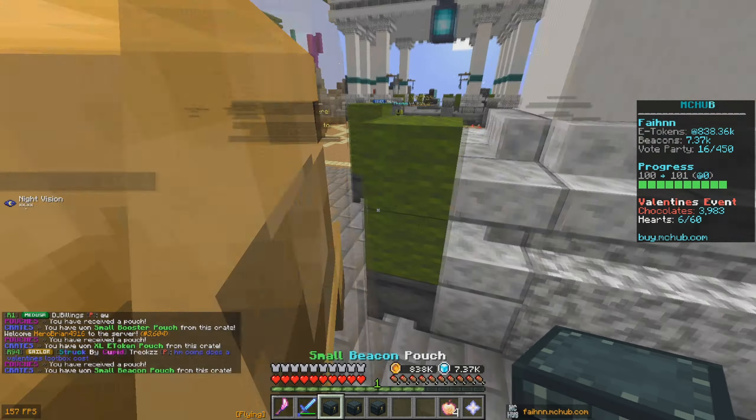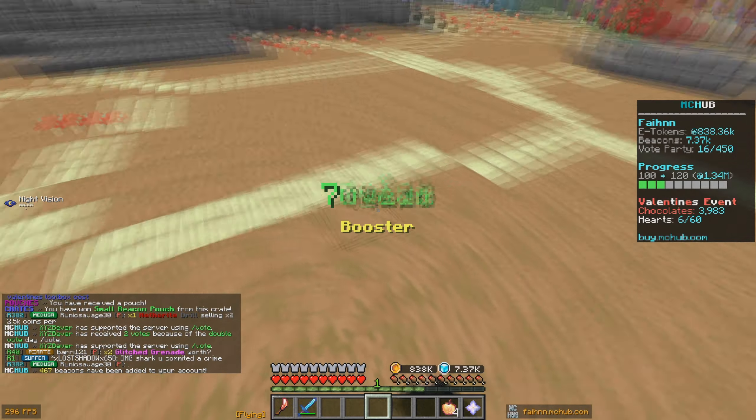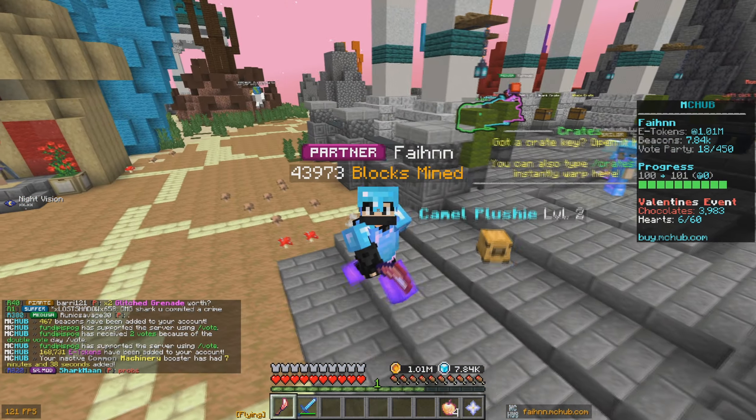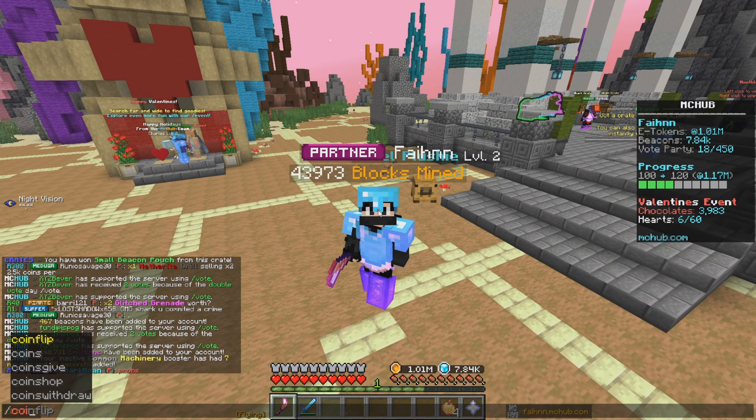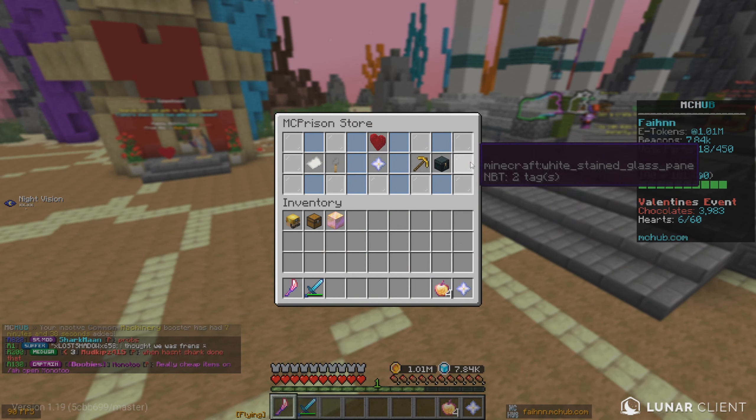Let's open these vote keys and see what we can get. First one: a small booster pouch. Second one: an e-token pouch. And the third one: a small beacon pouch. Let's go ahead and open those up as well, and now let's get into spending all of our coins.